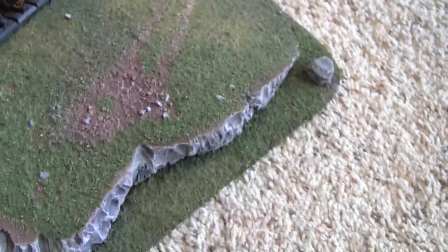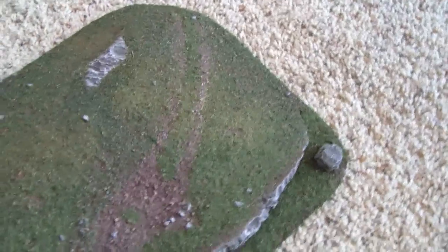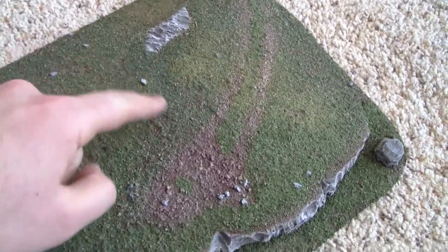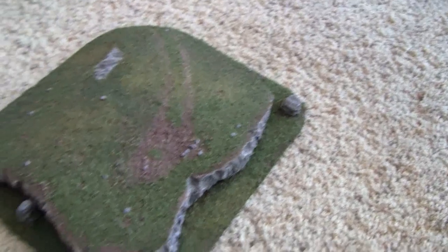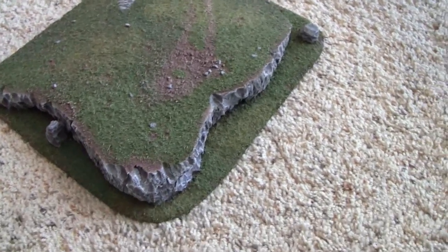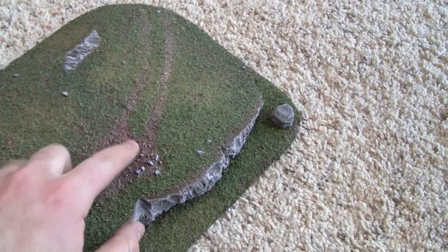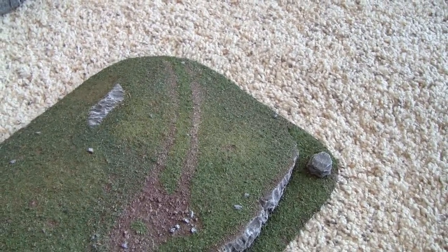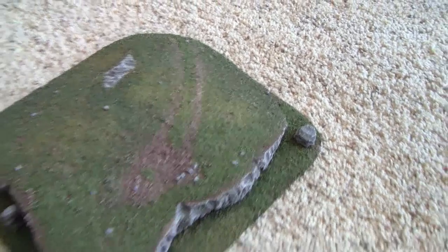I think I did a lot better job with the flock on this one. I used multiple colors — you can see this area is kind of light green here, then there's a dark green with kind of the yellow and orange mixed in, and here's a real deep green down here. I think it gives it a lot more natural look. And then I think one of the coolest parts about this is this dirt patch up here with these tracks leading up to it. I kind of envisioned someone dragging a cannon up there or something — it kind of killed the grass. So I think that looks pretty good.